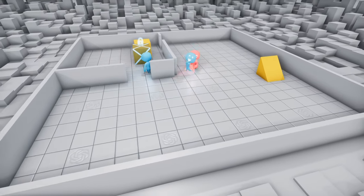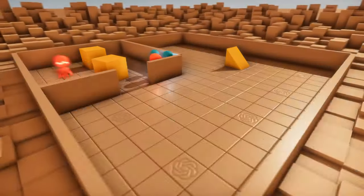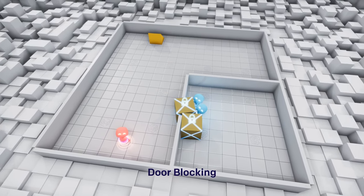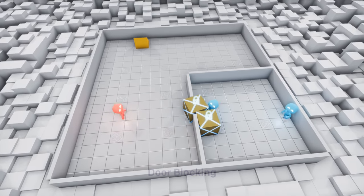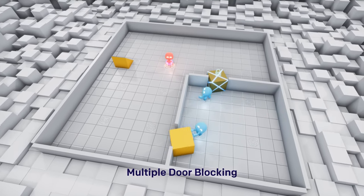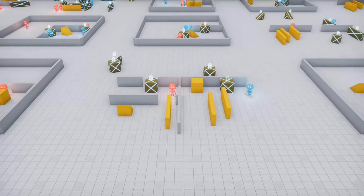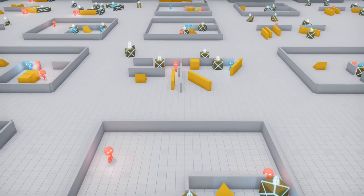You might be wondering how exactly we've made pigs intelligent using machine learning. Well, it's all thanks to a technique called reinforced machine learning. Reinforced machine learning is a subset of machine learning where an agent learns to interact with an environment in order to maximize some notion of cumulative reward. In the case of our pigs, this means they're constantly learning and adapting based on their interactions with the game world, whether it's avoiding danger or seeking out food sources.